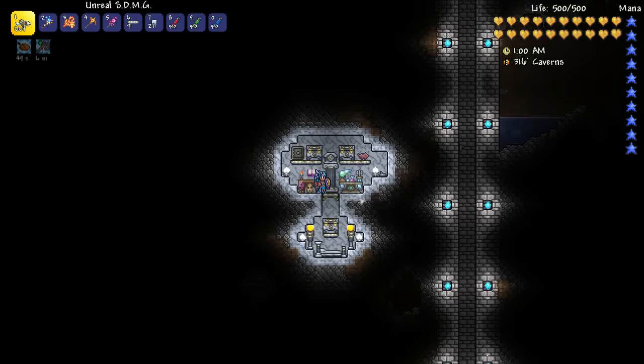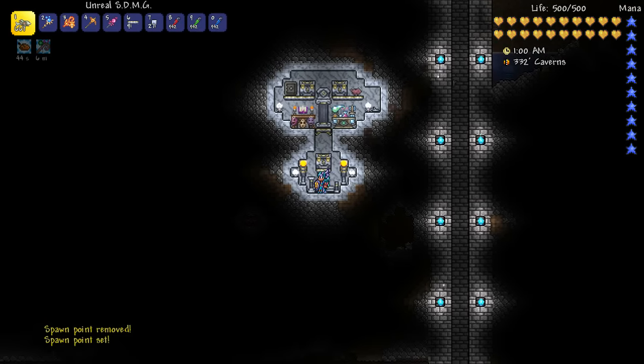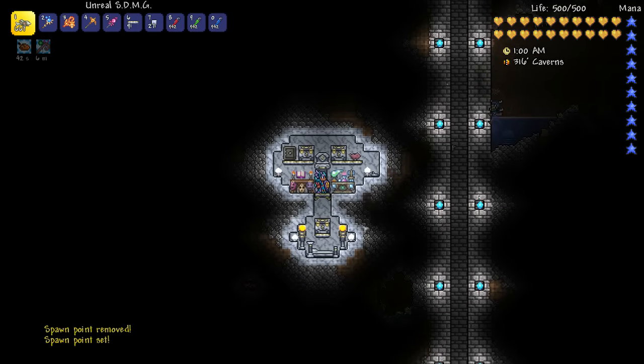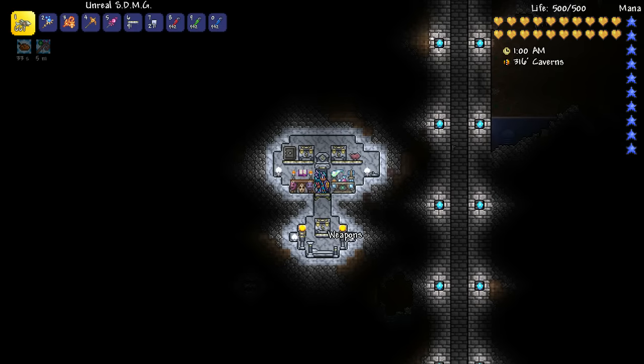Here we are in our secret base and we've got our spawn point, which is awesome — so we can respawn in our secret area if we need to. I've made three chests of things you'd probably want in your multiplayer base or secret single-player one: a weapons box, a potions box, and an armor box.